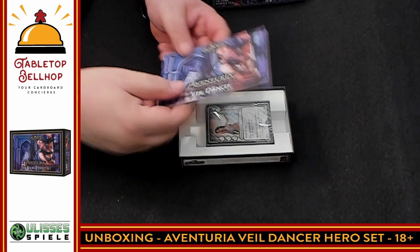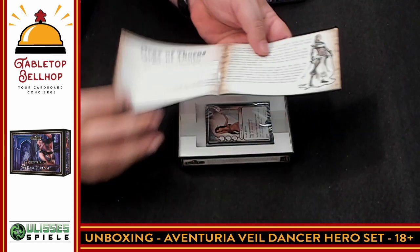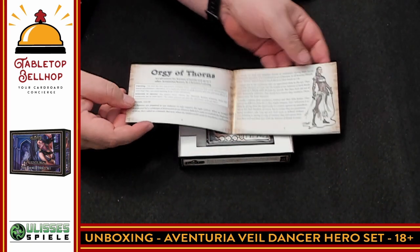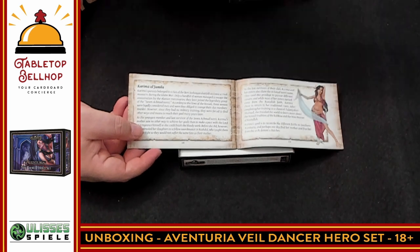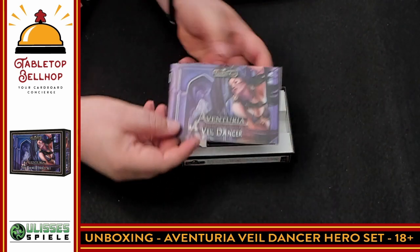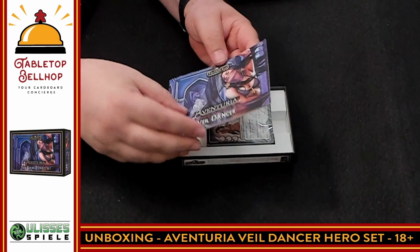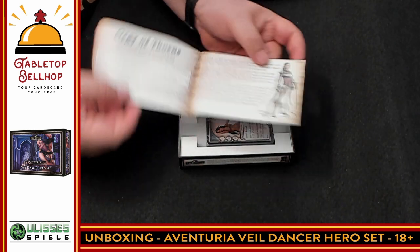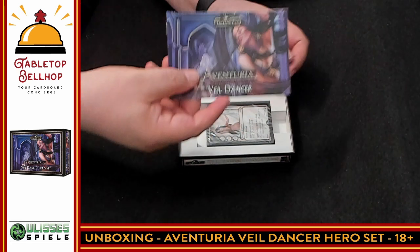We start off with a booklet. This is my first hero set I've actually opened from this game. We have the book here and it heads right into the adventure — Orgy of Thorns. I don't want to spoil anything, so I'm going to jump to the end. We are looking at 15 pages. Because this is a not-safe-for-work adventure, that's all you get to see. You'll have to pick this one up to see anything more. It is up to five other heroes, so up to six players total. You need this character and up to five other heroes to play through Orgy of Thorns.